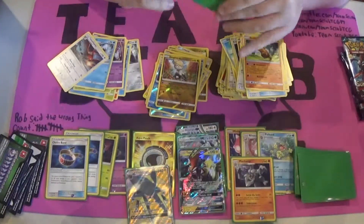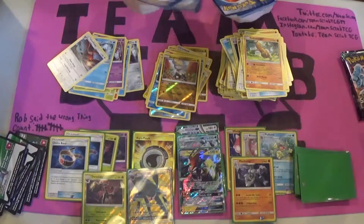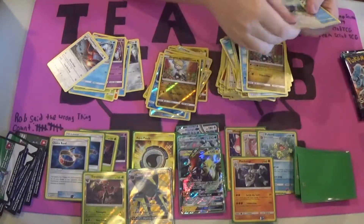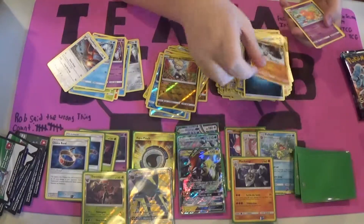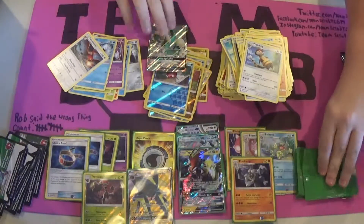Tapu Cocoa Pack — let's see what we get. We got a Delibird, Jangmo-O, Tailow, Carvana, Barboach, Darkness Energy, Machoke, Slowbro, Watchhog, a Reverse Foil Carvana, and a Full Art Drampa GX! Alright — we got two Full Arts out of this box.